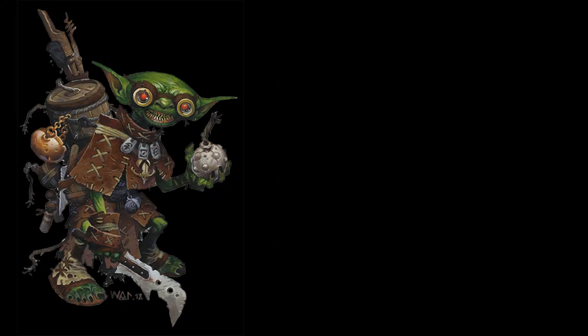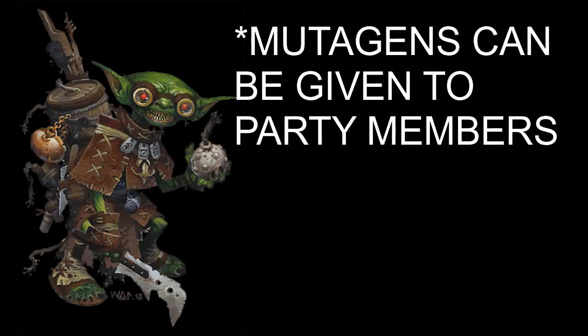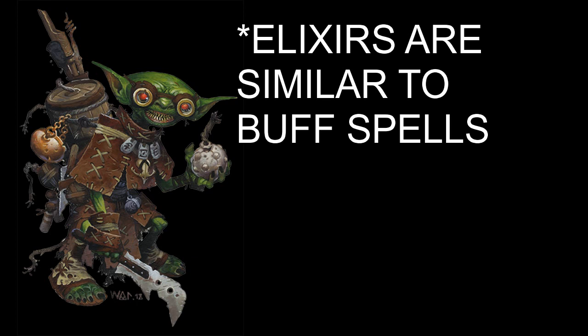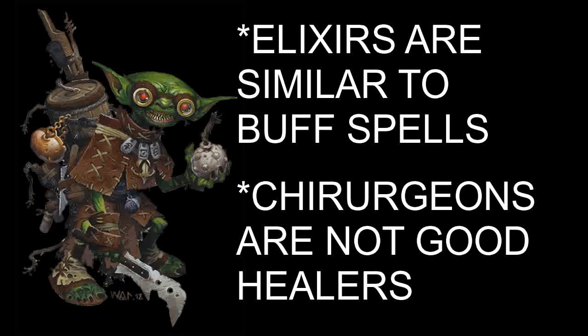The Alchemist gets a 9 out of 10 when it comes to teamwork. Alchemists have so many items that help the party, it's actually ridiculous. Something that most people forget about is that mutagens can be given to your other party members. Bombs and poisons can debuff enemies. Alchemists can make elixirs that work very similarly to spells, just not as powerful. The only reason the Alchemist isn't number one on this list is because of the Chirurgeon — there are just better healers out there, and even an Oracle is better at healing.